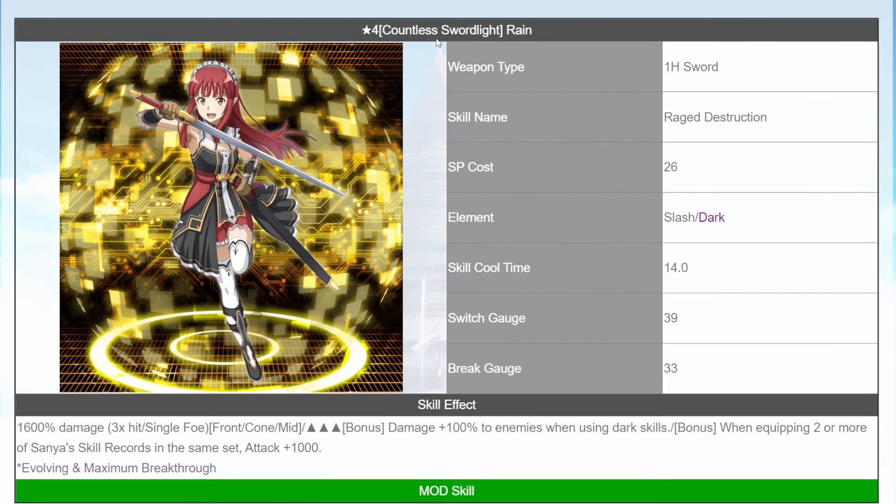Next we have Countless Sword Light Reign, a sword skill with Rage Destruction animation: 26 SP, Slash and Dark, cooldown time 40 seconds, Switch Gate turn 9, Breakage 33. It will deal 1600% damage to a hitting target. It has a three-slot bonus: 100% damage to enemy when using a Dark skill. And as a bonus, when equipping two or more Sanya skills in the same set, the skill will gain 1000 attack — which is actually really strong.